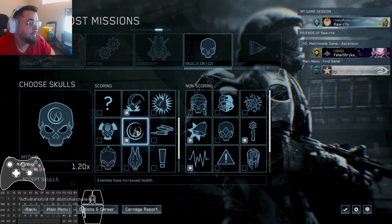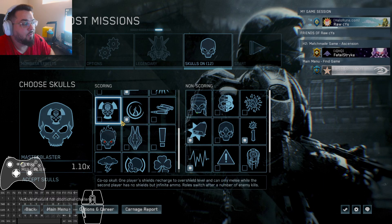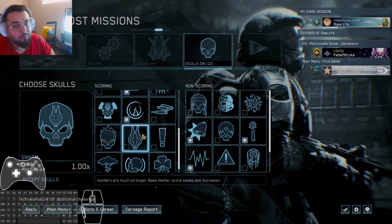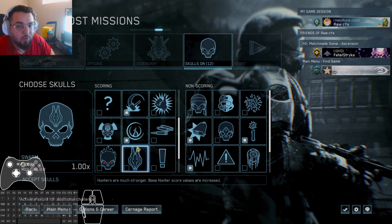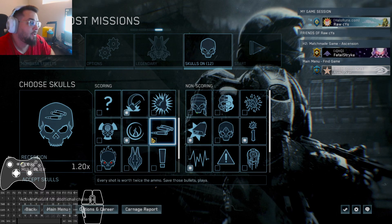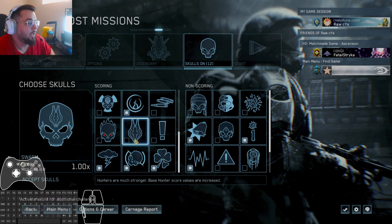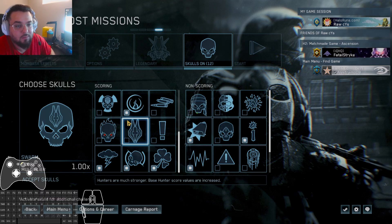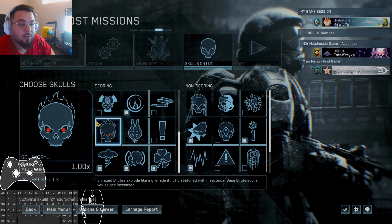The Mythic skull gives enemies 2x health. For the most part, this doesn't affect much because we're primarily using a plasma pistol and precision weapon combo to kill enemies — even sticking enemies with grenades won't kill them. The most notable difference is hunters, which take 2 Spartan laser shots to kill instead of 1. But that only applies in one specific spot in the game.